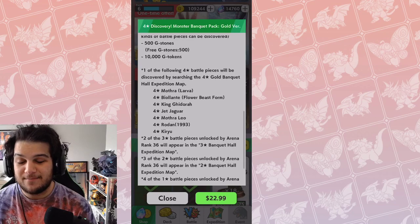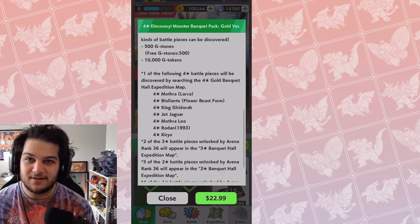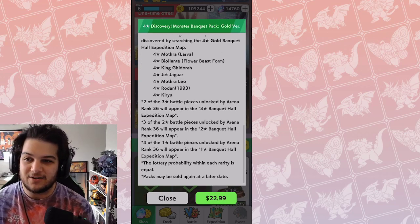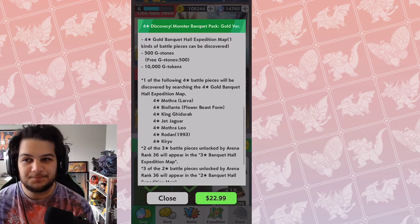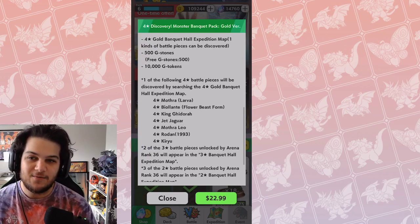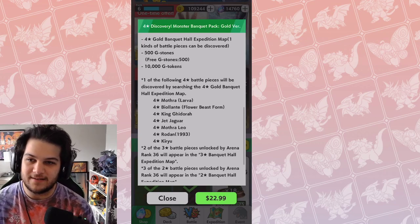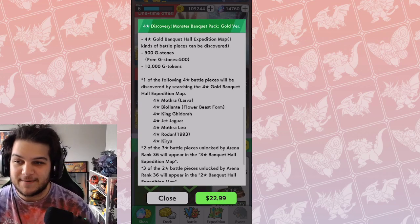If you are a brand new player looking to whale, this could get you a jumpstart in your deck. If you're Rank 1, this will get you pieces you couldn't unlock until around Rank 36 and give you an early advantage. But the 4-star offerings are not that great, and for the price of this whole thing, I wouldn't do it. Even whales will probably scoop this up because they just buy everything, but I wouldn't even touch this — it just looks like a money sink.